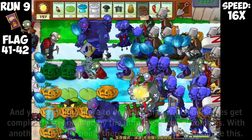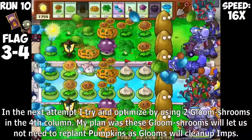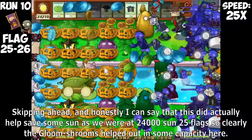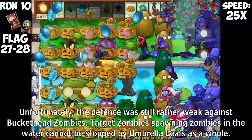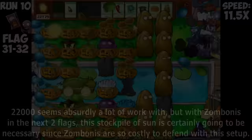With another fail in the book, there must be another way to optimize this. In the next attempt, I try using two Gloom Shrooms in the fourth column — my plan was that Gloom Shrooms would let us not need to replant pumpkins as Glooms would clean up imps, and also clean up bald dolphin rider zombies that jump to the front. The rest of the defense is the same as before, but this setup means we have two less Sun producers. Skipping ahead, this did actually help save some Sun as we were at 24,000 Sun at 20 flags in, so clearly Gloom Shrooms helped in some capacity.